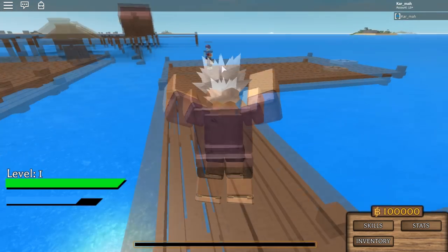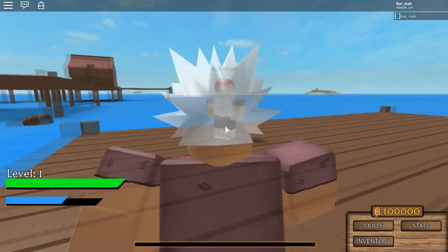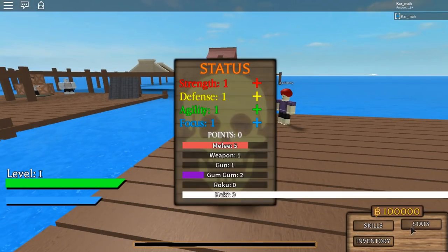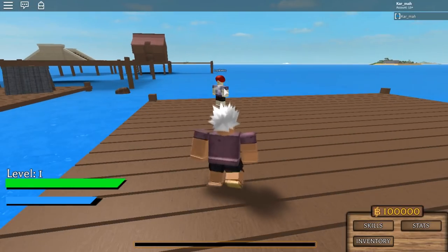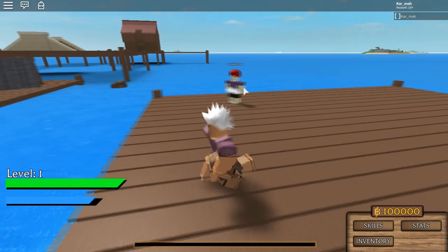Right here is a Logia dummy — it's a Logia type. I can't hit it because I don't have Busoshoku Haki unless I press B, but I don't have the stats. You're supposed to have like 10 Haki stat but I'm at zero.